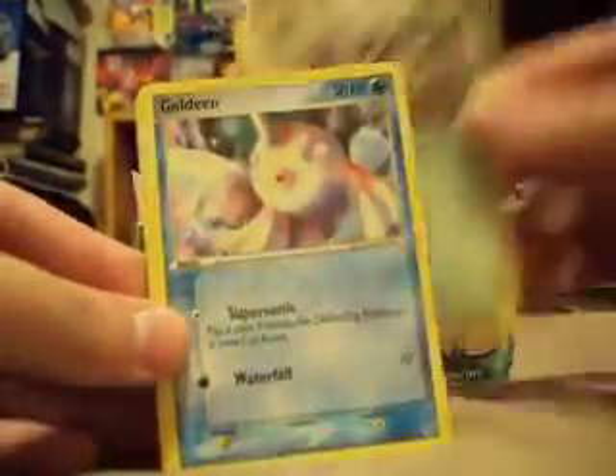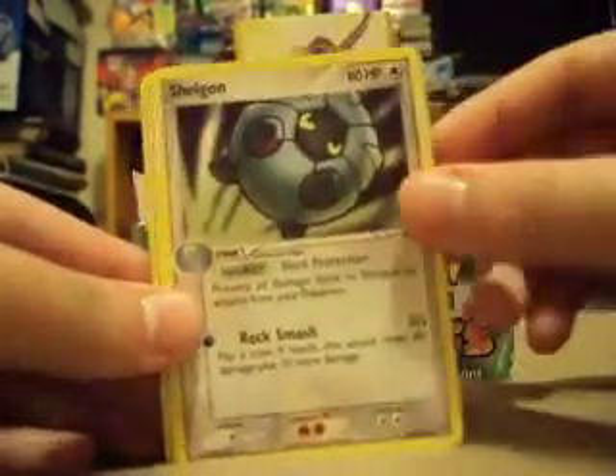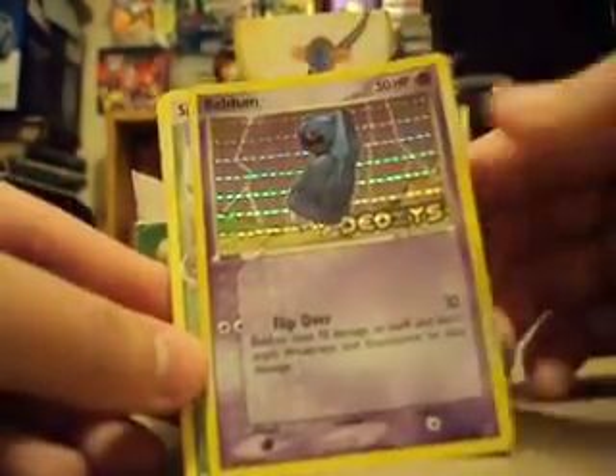Let's carry on. Duskull, Seedot, Goldeen, Carvana, Taillow, Shellgon — that looks cool, I haven't got that yet — Lotad, that's uncommon, Beldam Reverse, and a Shiftry Rare. That looks cool, very nice card.